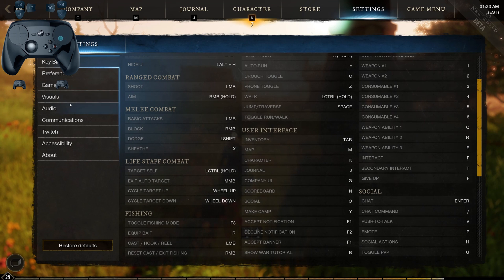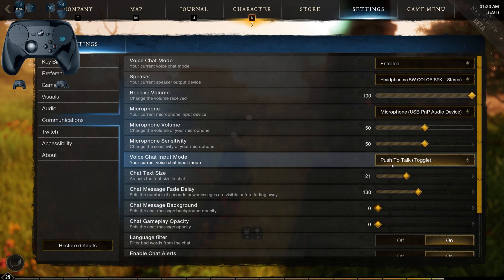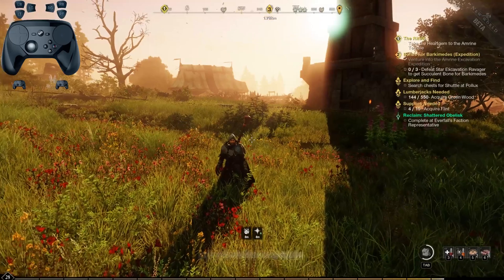The other thing you'll want to do is come into the communications tab and turn on push-to-talk toggle mode, so you can toggle the voice chat on and off. You'll see why in a minute. Alright, that's it for the settings.